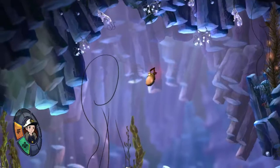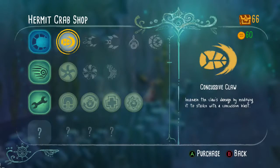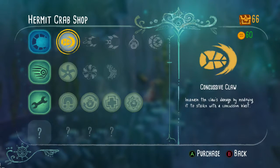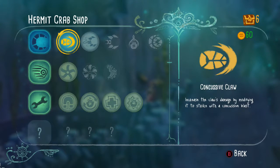This is what the boost thing is for — that's so cool! This is the trade thing. Do I have enough? Concussion. So these are the upgrade stuff. Concussion Claw — increase the claw's damage by modifying it to strike with a concussion claw. Purchase upgrade. Yes.